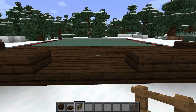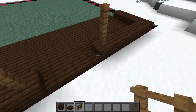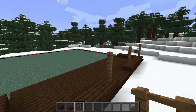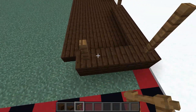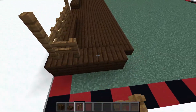To finish off our decking, taking our spruce fences we're going to build up two high at either side of our little slab entrance. Then we're going to build up two high again in each of the corners. These little bits are going to be responsible for holding up the roof that's going to overhang the decking. Then to finish up the decking, take your fences and simply place them all along the top of your dark oak planks.